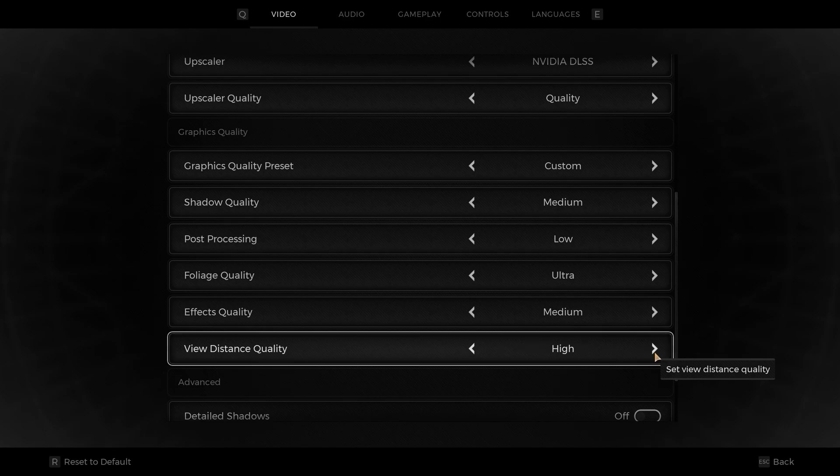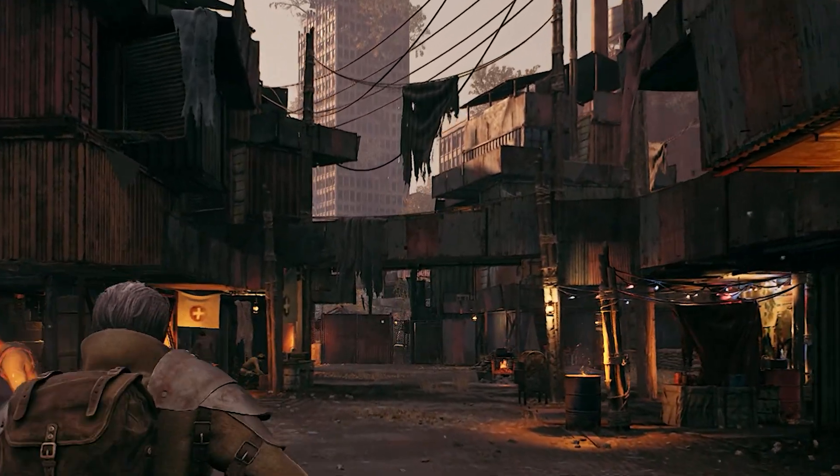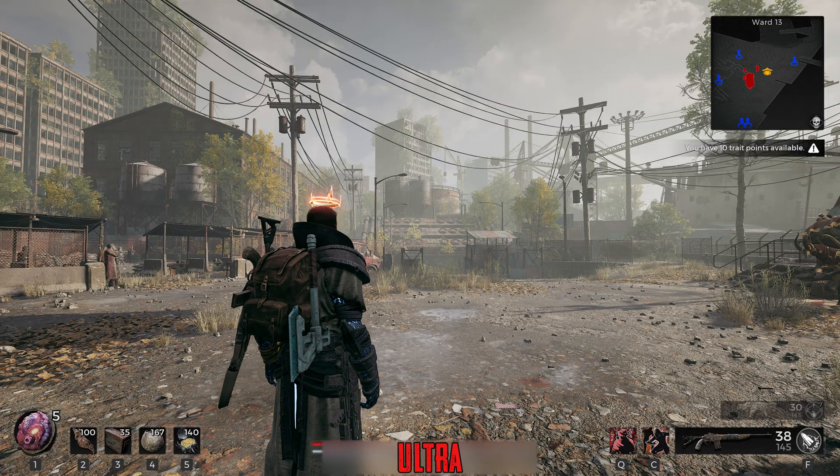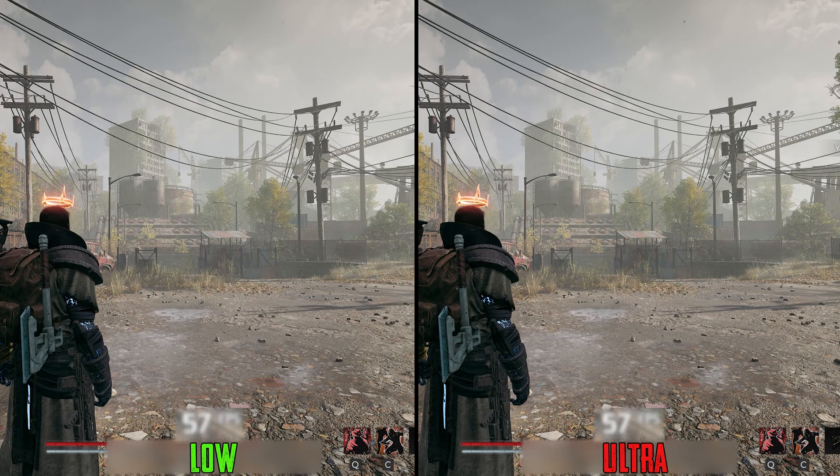View distance quality is an odd setting to include in this game. Normally it should control the level of detail for distant objects, but since this game uses Nanite there is no conventional LOD system. As a result, going from low to even ultra view distance quality has no impact on the visuals or performance.